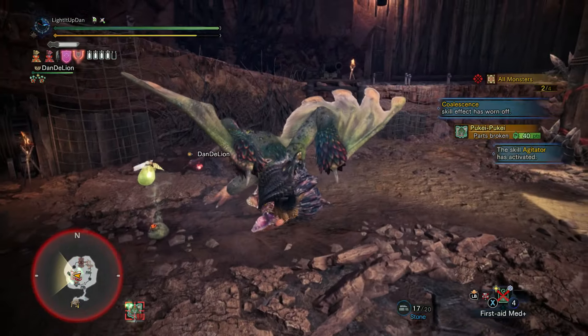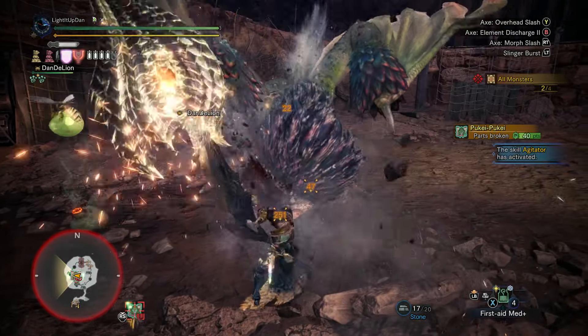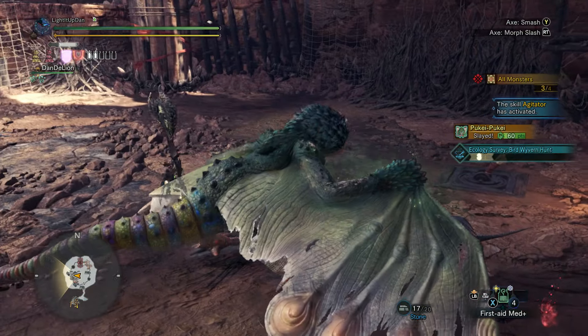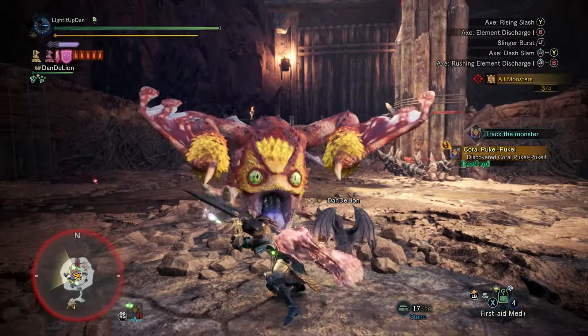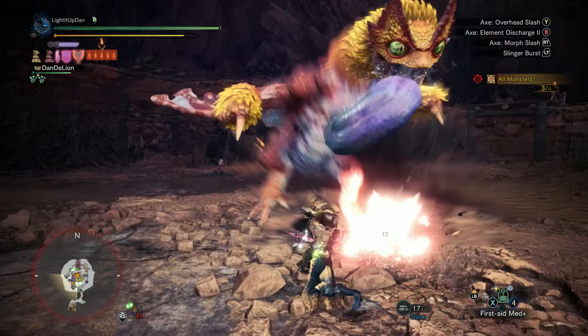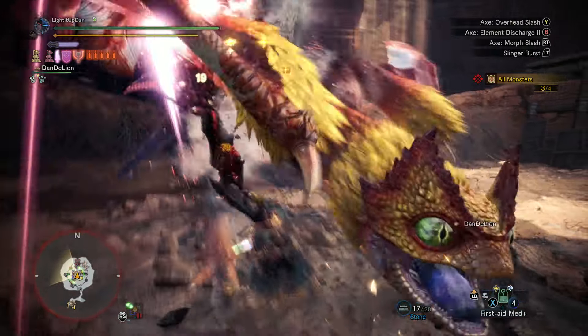Speaking of shredding, it does absolutely chew through your weapon's sharpness, so you absolutely need to be mindful of that. Of course, the full Fatalist set with Razor Sharp is going to help with that a lot, but if you're not using that — instead using Frostcraft or whatever — just keep it in mind, maybe think about ways you can mitigate it, or just shred with reckless abandon, I guess.